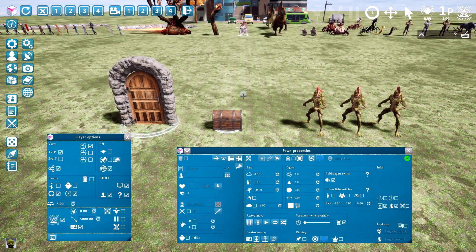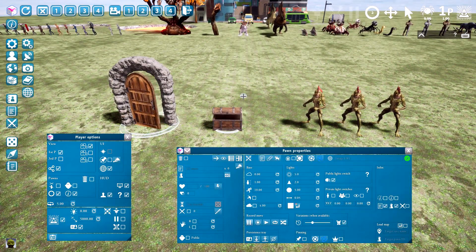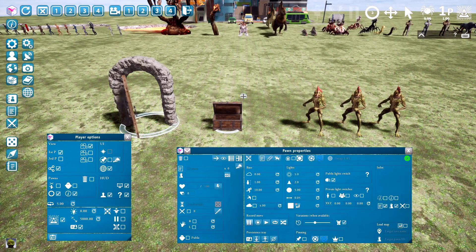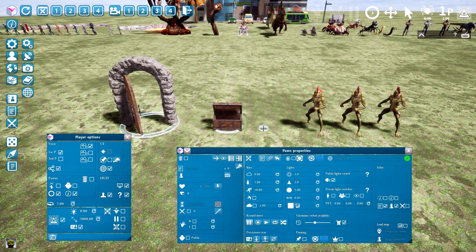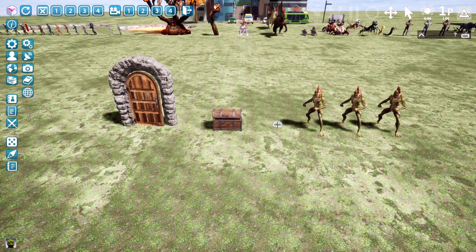Doors and chests can now be opened and closed by using the left and right arrows on the keyboard. You can see the slider is moving as I press the right and left arrows. And of course you can, as always, still use the slider. Small but nice comfort features.